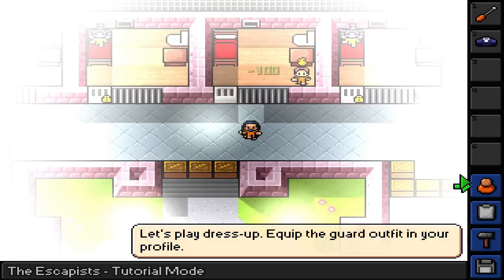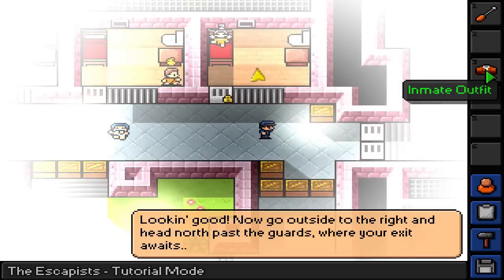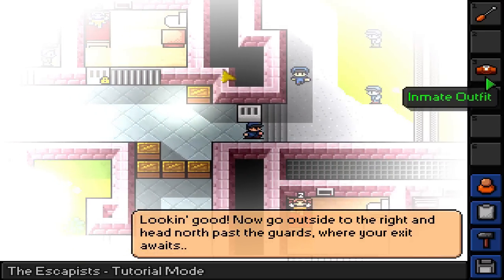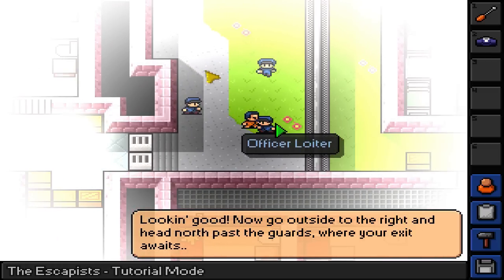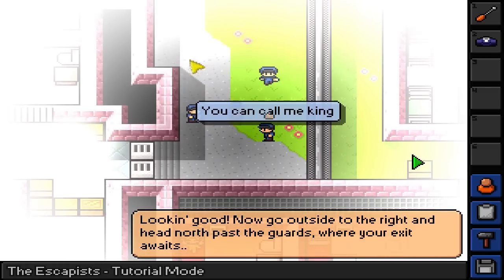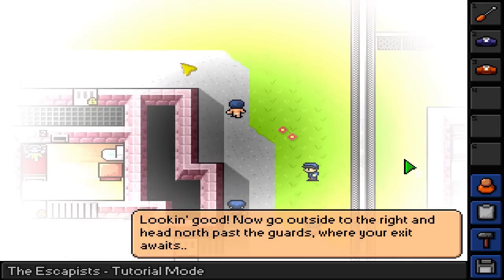He didn't even have a baton, I wonder. Strip down, put on a guard outfit. You know around here? Nope, I'm an inmate. Watch this, I don't even care. I can just escape naked — why not?